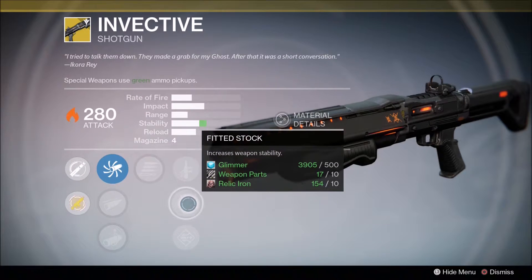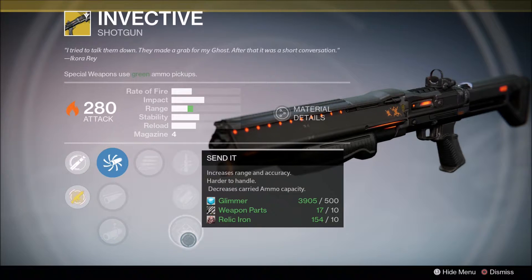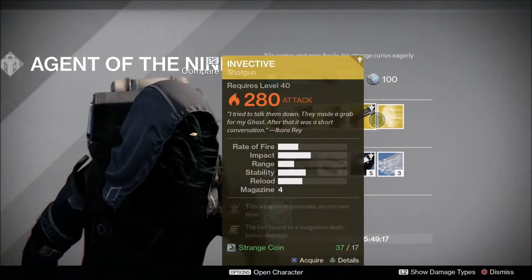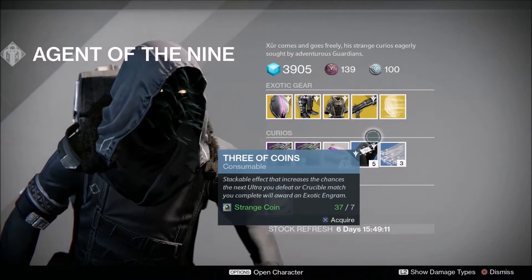We have Flared Stock, which increases the weapon's stability. And then we have Send It — increases range and accuracy, obviously decreases your ammo cap. And then this weapon regenerates ammo over time, so this is obviously the beauty of the weapon. Unfortunately a lot of people use it in the Crucible, though not compared to some of the other shotguns.